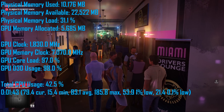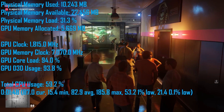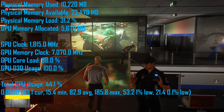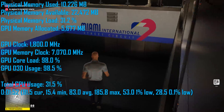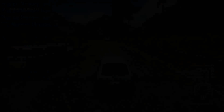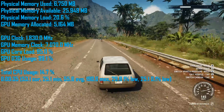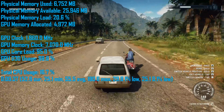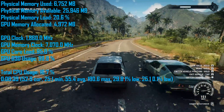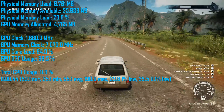Hitman 2 pushed total system memory allocation just over 10GB for the entirety of our test, peaking at 10.3GB. VRAM usage was similar to Far Cry 5 at around 5.6GB. Just Cause 4 was very light on memory — though Avalanche's Apex game engine is seriously showing its age in 2018 — with less than 7GB of RAM allocated and less than 5GB of VRAM consumed.